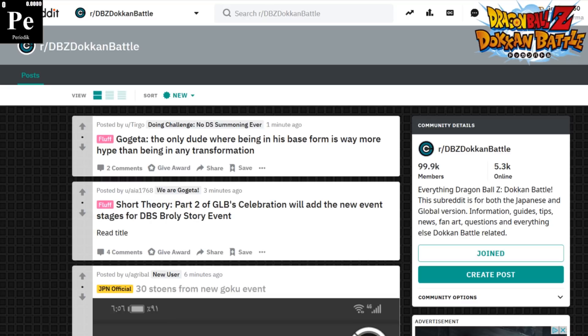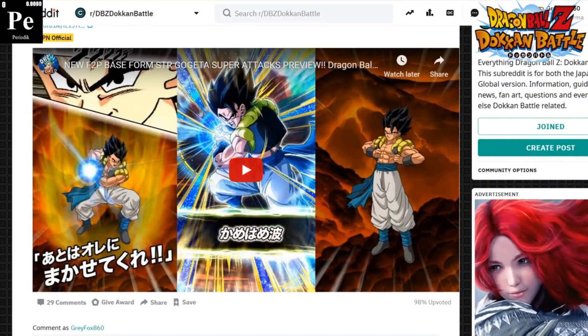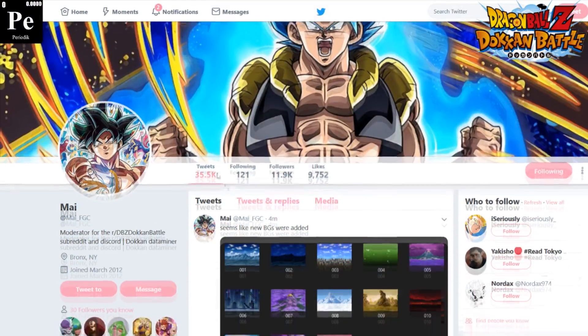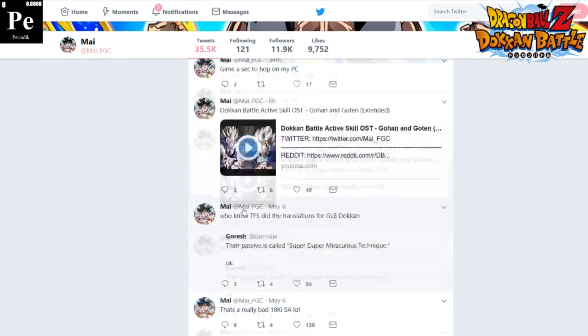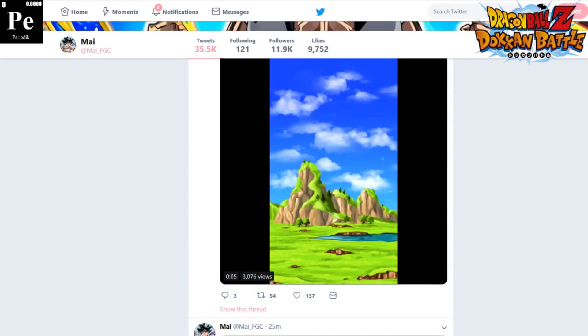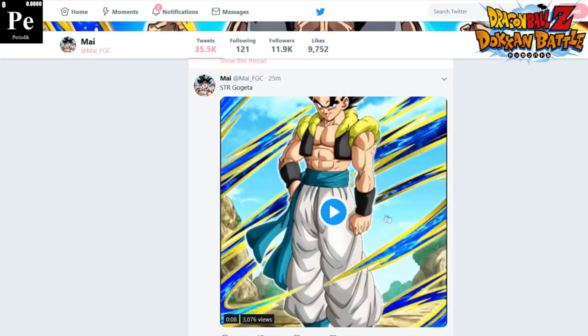Let's start off with the new base form Gogeta. This was posted by DBZ World, and X25 is the one that posted this on the Dragon Ball Z Dokkan Battle subreddit. Let's go over to Miy's Twitter - a bunch of awesome stuff that Miy has tweeted. Let's start at the bottom - there's the super attack, and here is the card art for base form Gogeta.